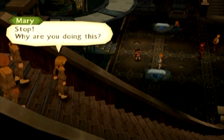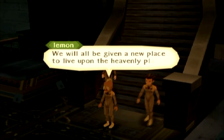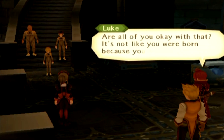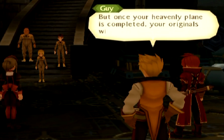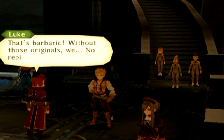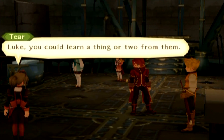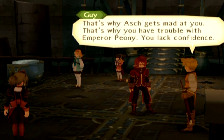'Stop. Why are you doing this? Why do you oppose the birth of our brethren? We will all be given a new place to live upon the heavenly plain. Do not interfere.' 'Are all of you okay with that? It's not like you were born because you were wanted.' 'You're wrong — we were all born because Mohs wanted us.' 'But once your heavenly plain is completed, your originals will all be killed.' 'Why should we care if those who don't accept us are killed?' 'That's barbaric. Without those originals, no replicas could be born.' 'Luke, you could learn a thing or two from them — confidence. That's why Ash gets mad at you, that's why you have trouble with Emperor Peony. You lack confidence.'